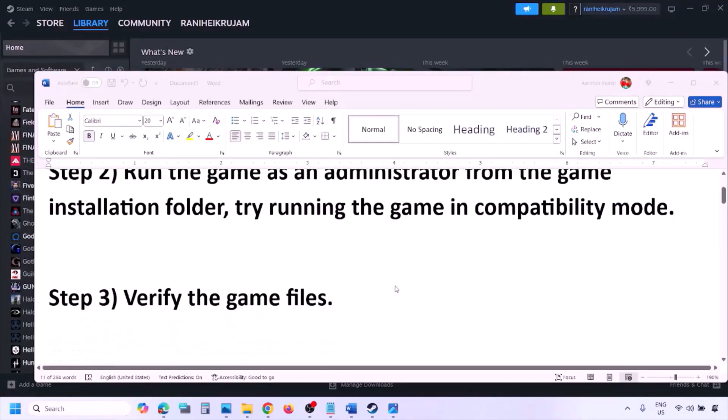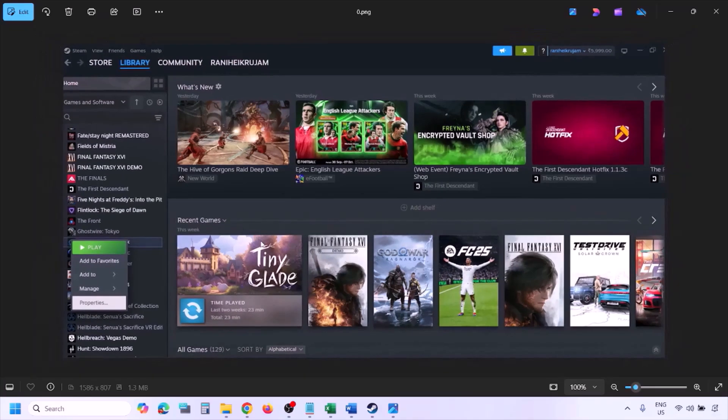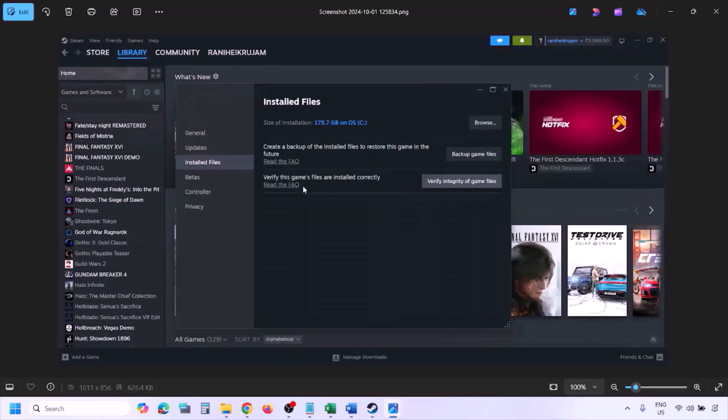The next step is to verify the game files. Go to Steam, click on Library, find the game in the list, right-click on the game, select Properties, and then go to the Installed Files tab. Click on 'Verify integrity of game files.' Once the verification is 100% complete, launch the game and check.